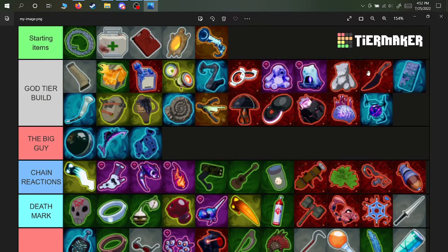Next is the ceremonial dagger. Ceremonial dagger combined with shaped glass is going to help one-shot everything on screen. Eulogy zero will help you get more shaped glass faster — if you get about three, four, or five of these they're going to be dropping like crazy. To activate your ceremonial daggers and shaped glass, you need automatic damage sources: little disciple, mired urn, unstable tesla coil, resonance disc.